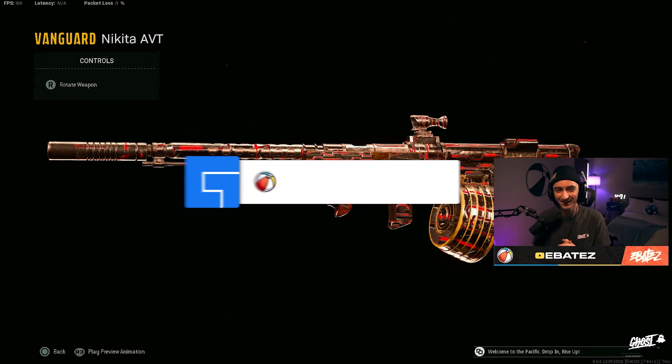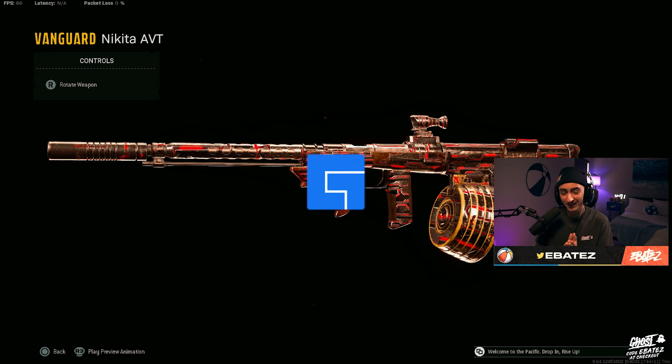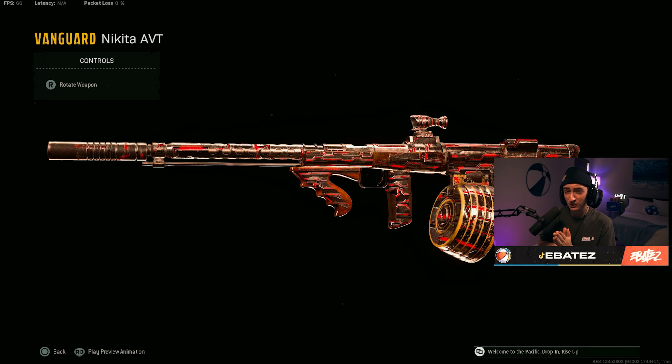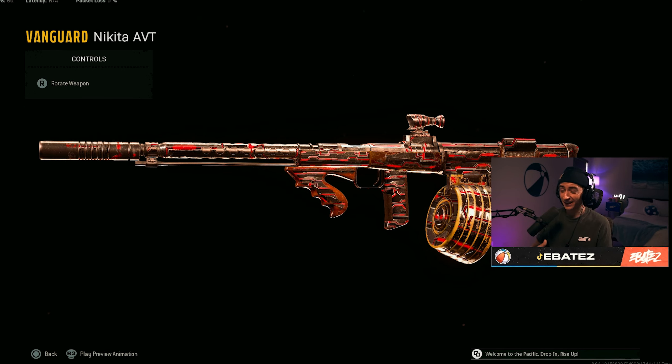What's going on guys, it's your friend Ebatez back again with another video. I hope you guys are all having an amazing day so far. In today's video we're using the Nikita on Rebirth Island — I was able to drop 38 kills in today's gameplay. We got an absolute banger, but before we jump into the build let's get into it.